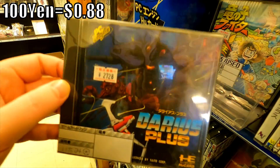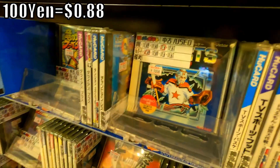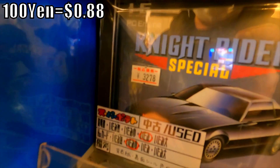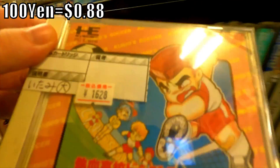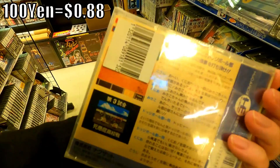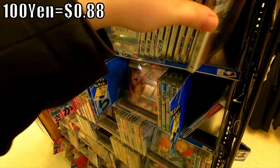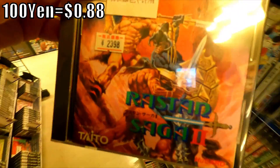Darius Plus for $27.28 — of course anything with the name Darius in the title is gonna be some good stuff. Those are some classic shoot-em-ups, very fun. Hora Hora — interesting little game there. Knight Rider Special for $32.78 — Michael Knight would be proud. And here we have some Neketsu soccer hints — a PC Engine port of the sequel to Nintendo World Cup. So it's a Kunio-kun River City Ransom soccer game on HuCard. And there's one on CD as well, if I'm not mistaken.